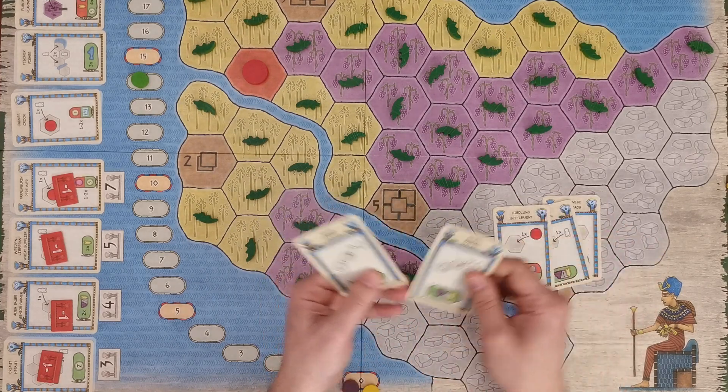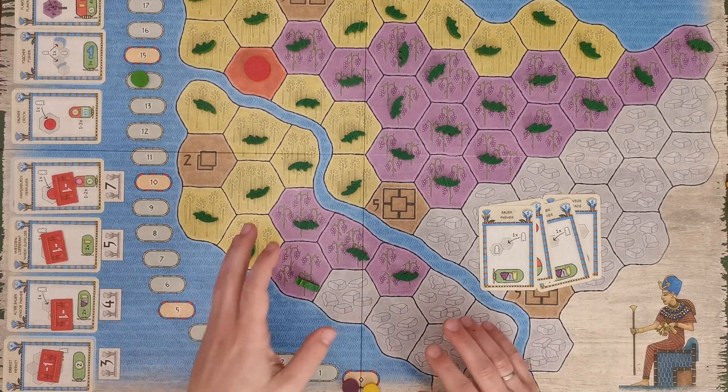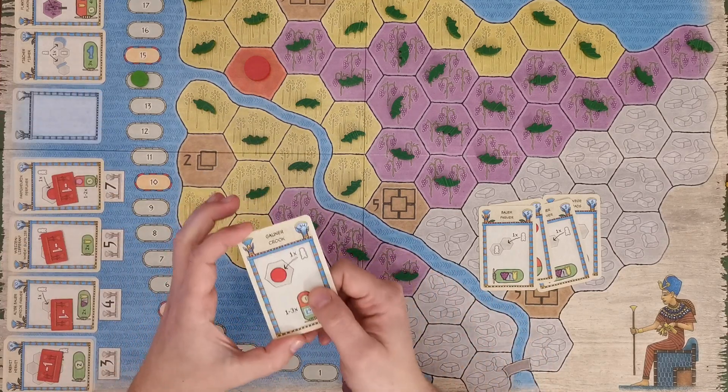By playing these cards, the player is after the bonuses in the green area of the card. However, to be able to play the card, you must first be able to perform the task depicted in the top part of the card. In this example, the player must place one worker on one settlement that has no worker.